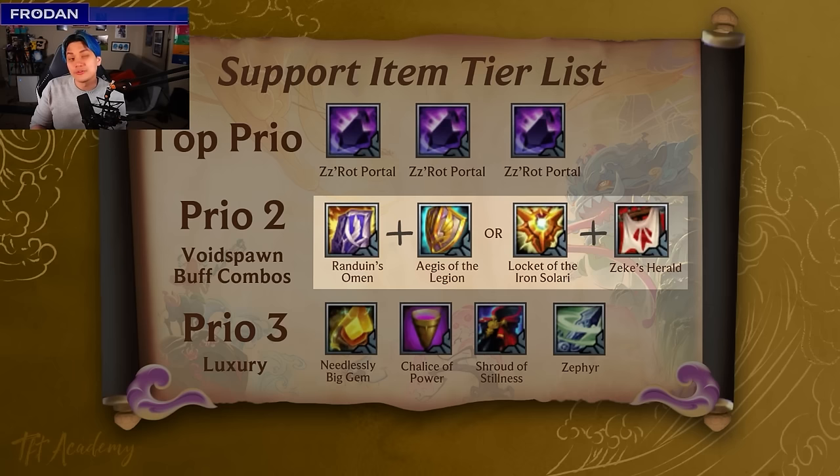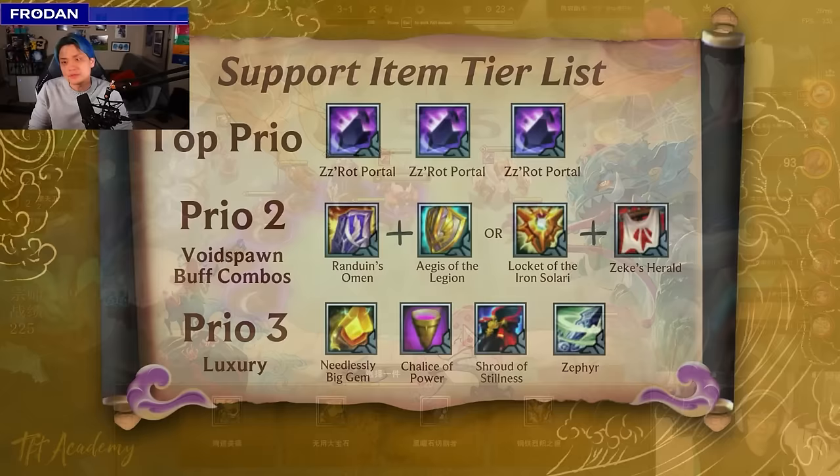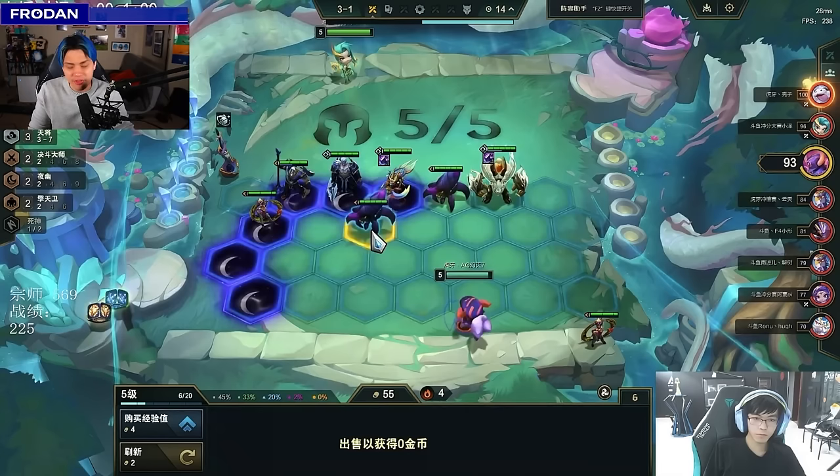Priority three are luxury items like Neos the Big Gem — really good to have one, but you probably don't need more than one. Shroud of Stillness and Zephyr are really just good utility — never bad to have because Zephyr can shut down carries or frontline solo tanks, and Shroud is good to delay casts. Going back to what Juanme is picking, he has one choice: Locket of the Iron Solari, since everything else doesn't give direct buffs. He's now playing an overwhelming amount of stats and tempo with seven units on the board versus his opponents.